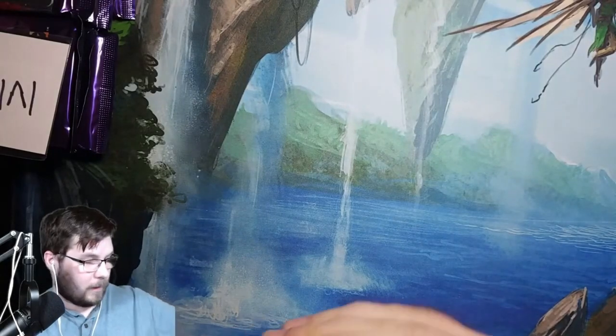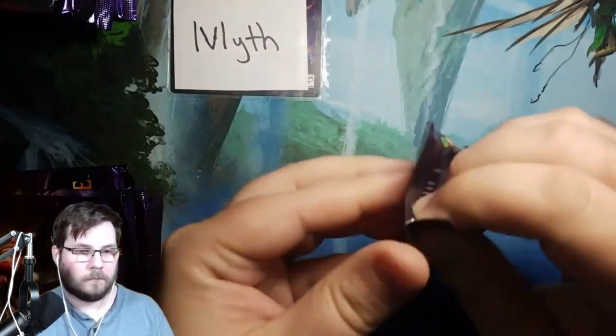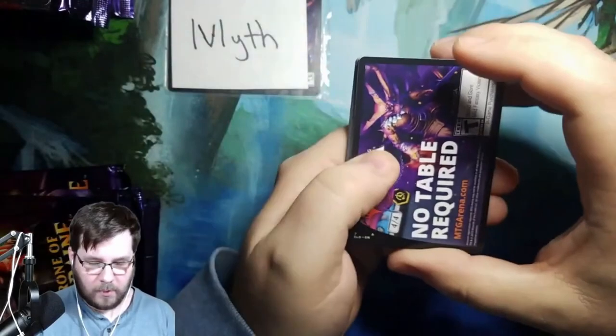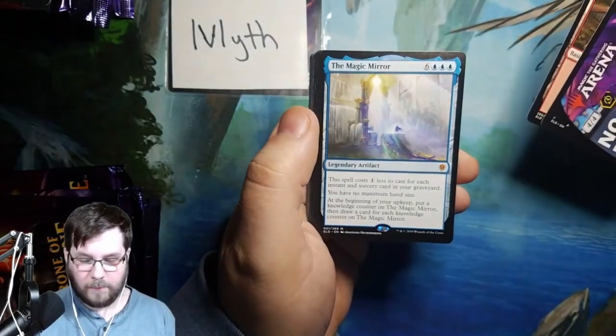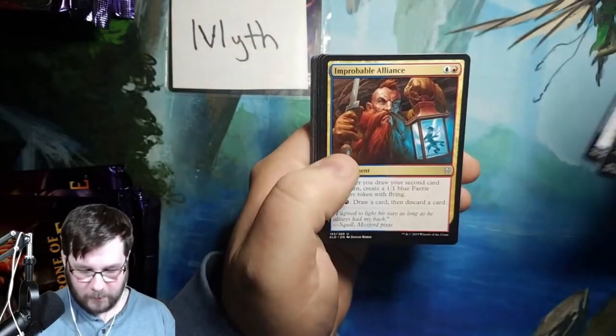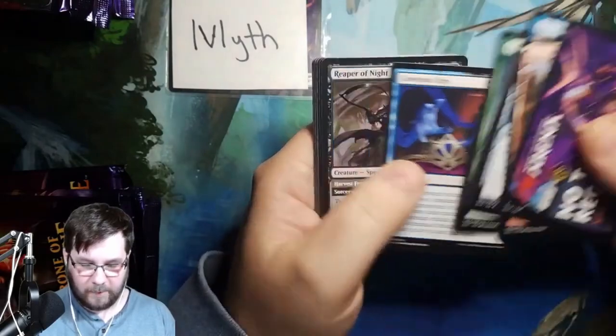On to Myth — Myth got a handful of packs, let's see what he gets here. Brody didn't have a Goose, so that's good. Ad card — boo. The Magic Mirror Mythic. Another legendary artifact we did not want, probably. Improbable Alliance is good, though. Ser Farron, the Henge Hammer, and Covetous Urge.